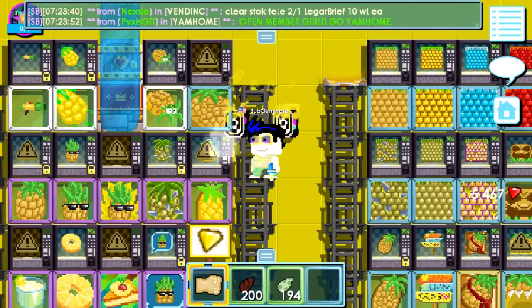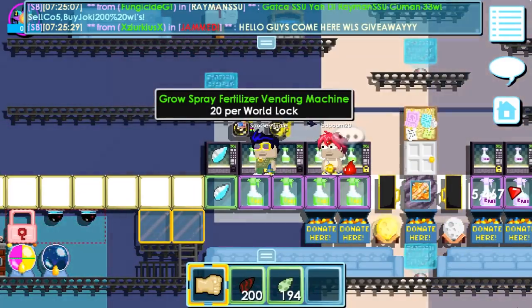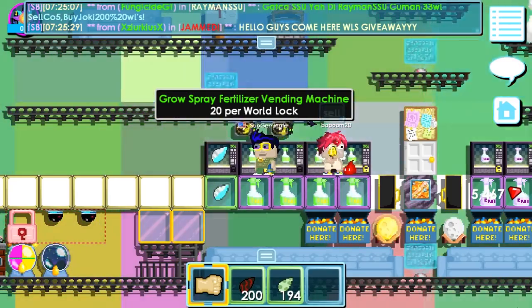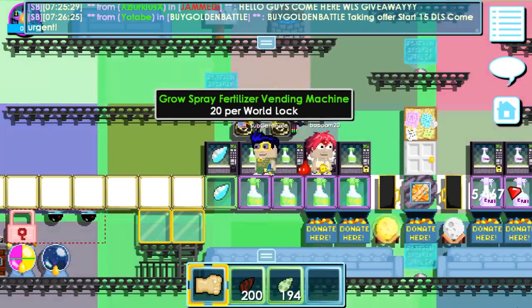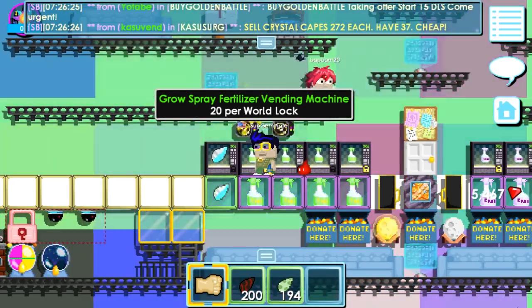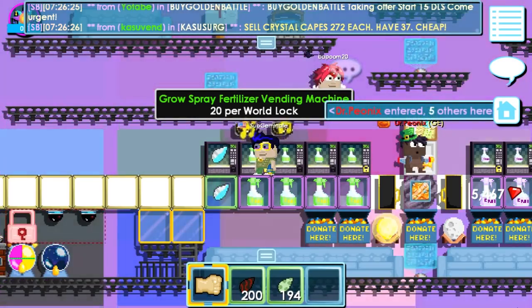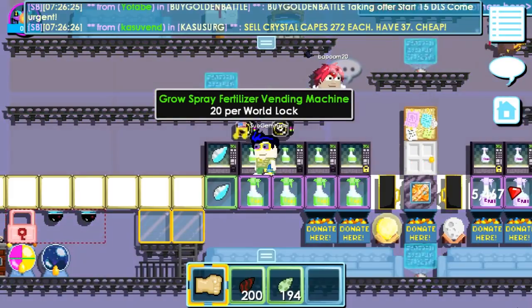You can also gacha the pineapple root cutting if you want to — it's all up to you. Another tip is to save some gems, since there might be a new item in the store during the event. Also, save some gems for growth spray — it could be really useful, because a super pineapple tree will take about 5 hours to grow, if I'm not mistaken. So growth spray could come in handy.